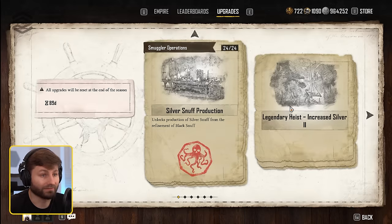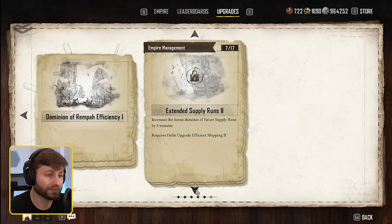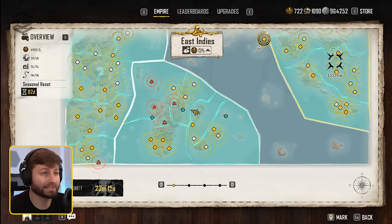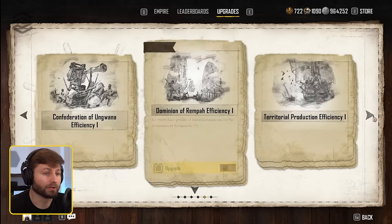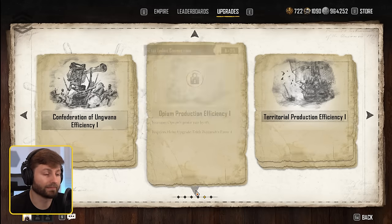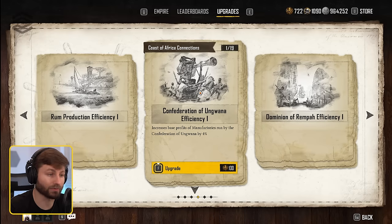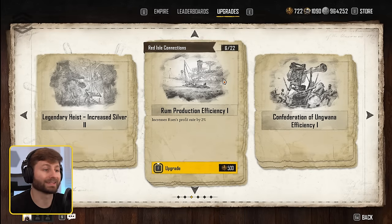For upgrades in Stage 6, once your three routes are pretty much maxed out, start investing in Empire Management — filling that whole page out gives huge bonuses to your whole industry: trade routes get boosts, trade runs get longer, supply runs get longer. Once that page is done, max out all manufacturing plants to level 10. Then go back into upgrades and do East Indies first, because it has the poppy and the snuff — the higher tier contraband. Then Coast of Africa for the gin increases. Then Red Isles last because rum is typically not the resource you're selecting.